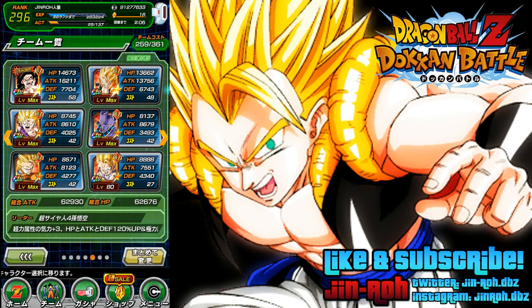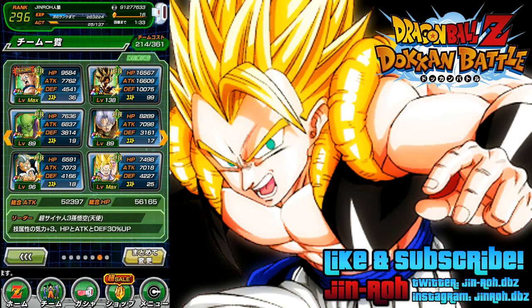This is my strength team. I just have Super Saiyan 4 Goku as the leader, and I've got a couple of characters on here. This is one of the weaker types I'm still working on. It would have been nice to have the new Janemba on here, and it'd be really nice if I had the LR Broly, but unfortunately I don't have him yet. If I do get Broly, it's going to make this team a lot nicer. This is the team I use for the LR Goku and Frieza events.